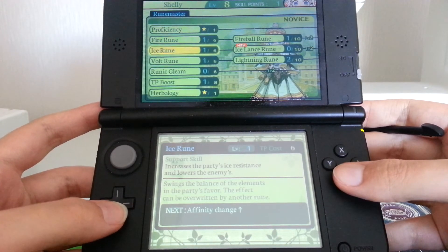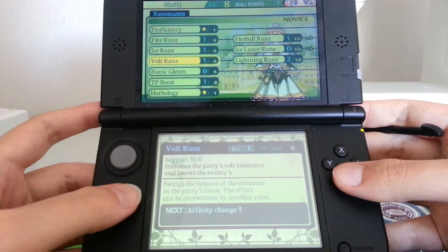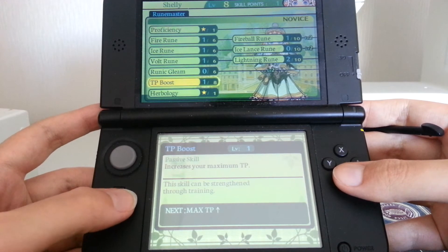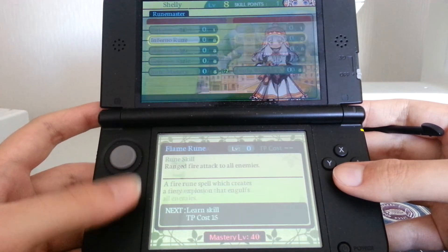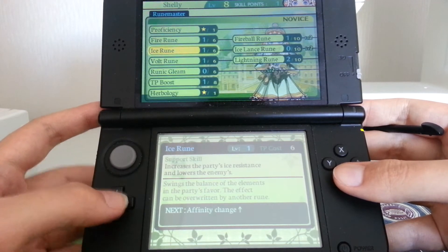Then there's the Runemaster, who is like the standard MMORPG mage - lots of elemental spells. You can also increase maximum technique points. This is pretty much exactly what you'd expect if you just look at her - she's got a wand, she shoots fire and stuff.